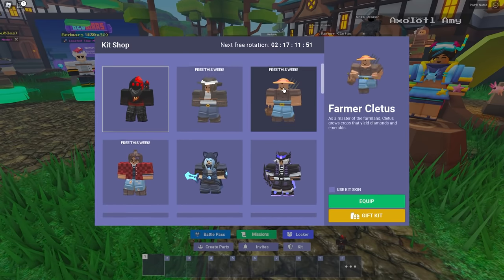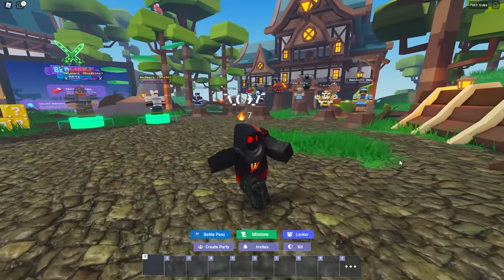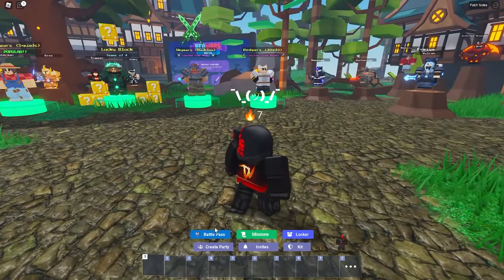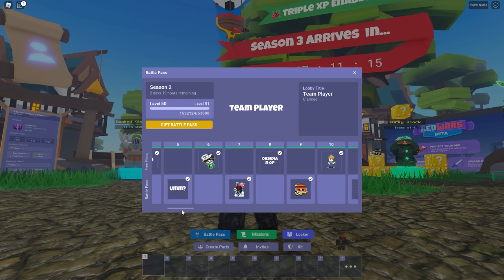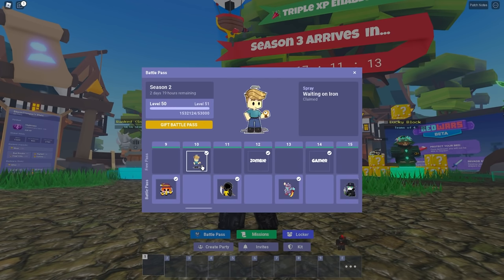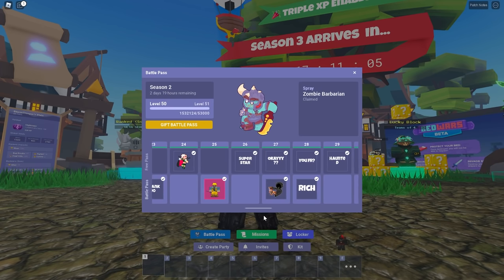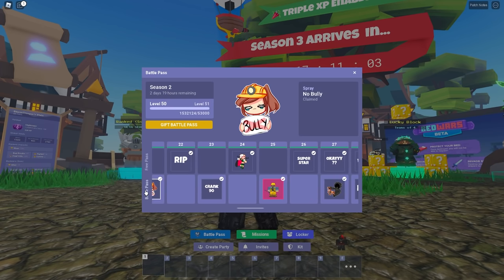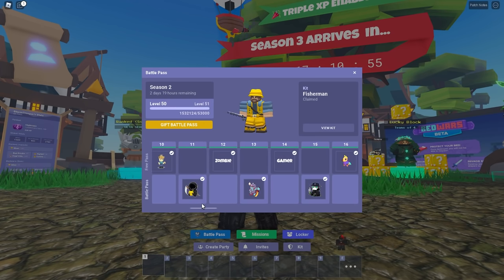Amy's cool because you can buy little pet axolotls that help give you damage, faster break speed, health gen, and more. Those two — Elder Tree and Amy — would be really good new player kits. You can also try Cletus, who is fun because you can grow crops and get upgrades. As far as the battle pass goes, click on the battle pass icon. You get a free version by default, so you can unlock rewards without spending money. These include sprays and titles. If you had the paid version, you could unlock things like the fisherman kit at level 25.